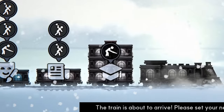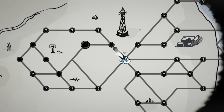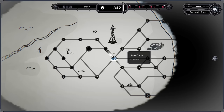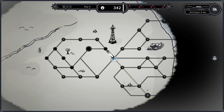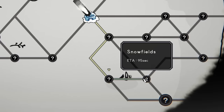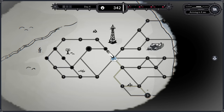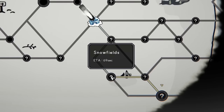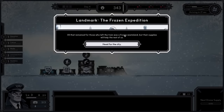We need to pick a destination — otherwise the train will go a random route and could head back towards the storm and we're all doomed. Let's go down to those snow fields. You've got to balance trying to get as many stops as you can whilst getting as far away from the storm as possible. Hovering over destinations shows the ETA — 69 seconds — nice, we'll carry on.